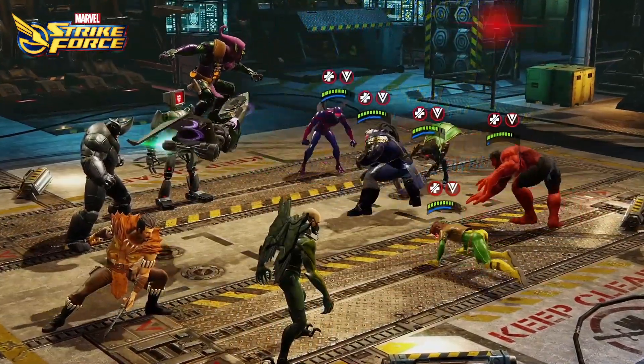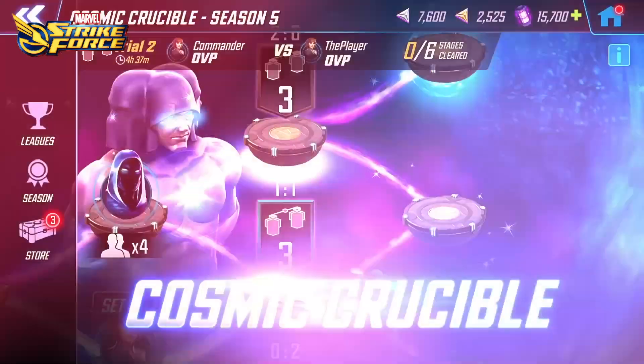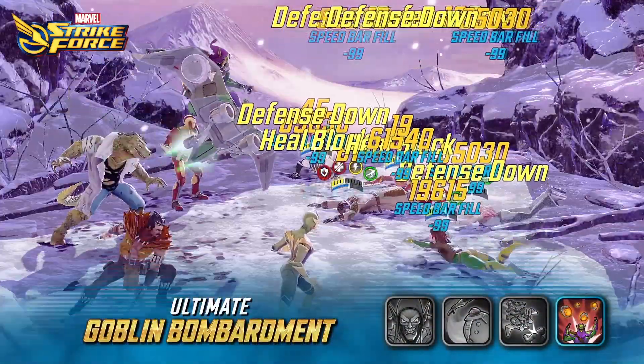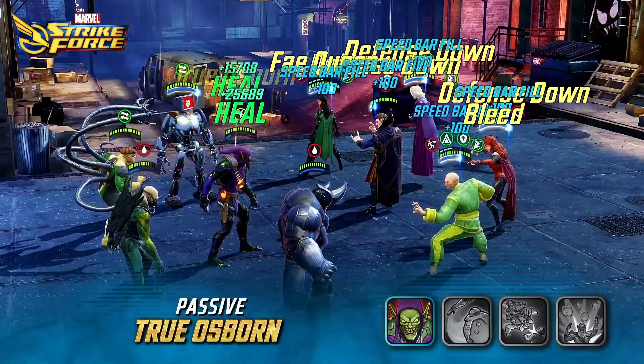And if all this weren't overkill enough, Green Goblin Classic is especially dangerous in Cosmic Crucible. He gains awakened basic, ultimate, and passive abilities, which make him a greater boon to his Sinister Six allies.